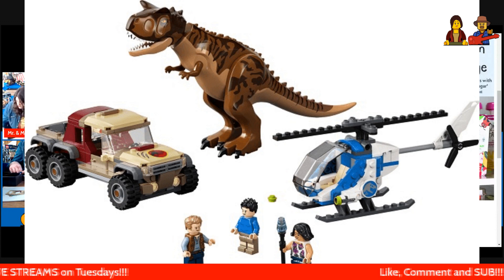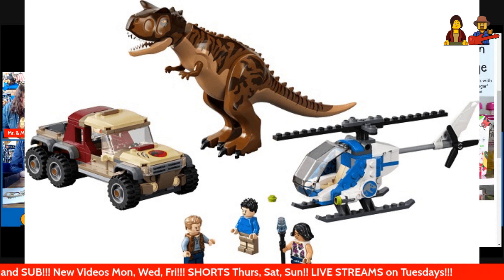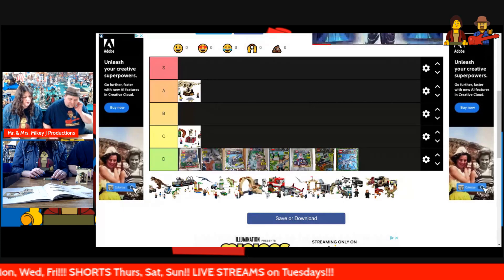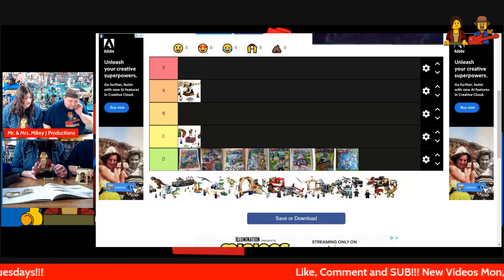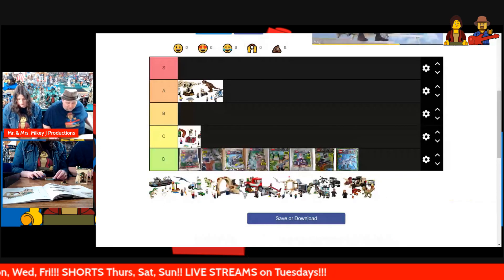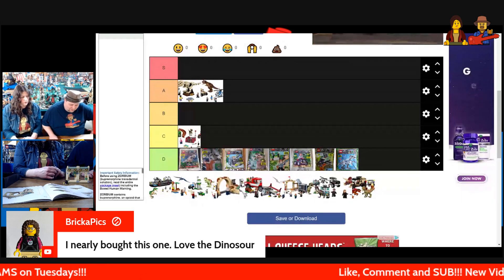Next up we have Carnotaurus Dinosaur Chase, set number 76941, 221 pieces and three minifigures. I think Georgie put that one together — I remember the dually truck. I would say that one's probably a B. The Carnotaurus is a nice dinosaur to have, so if I'm ranking it on the dinosaur, those might go down as we get further along. Brickapick says he nearly bought this one — love the dinosaur. King Oldenor says he prefers the Ideas fossil set.